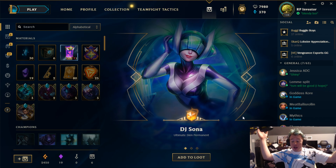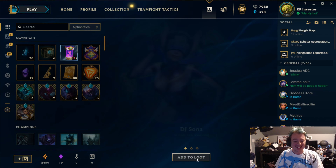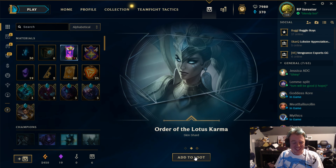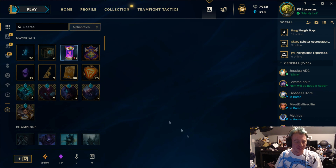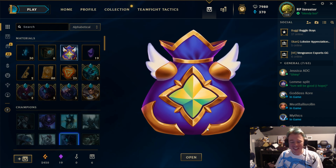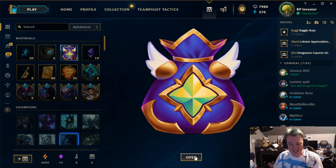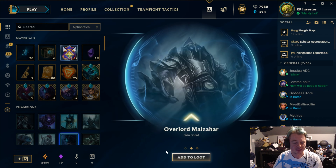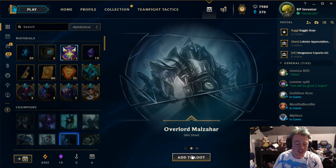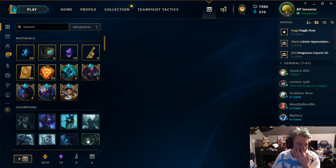DJ Sona — another ultimate skin! We're killing it, these skins are so sick. Order of the Lotus Karma and Winter Wonder Karma — we're getting so lucky! That's my second ultimate skin of this opening, that's so crazy. Opening the last bag: Blood Moon Kalista, Overlord Malzahar — no bonus this time, just orange essence, but that's okay.